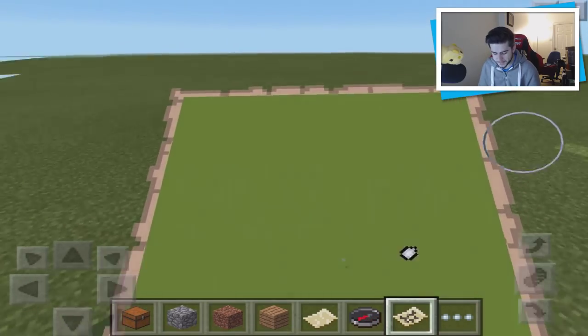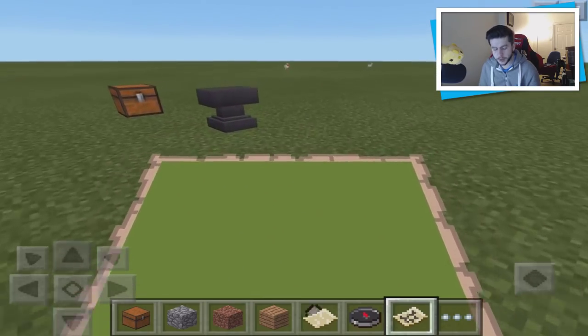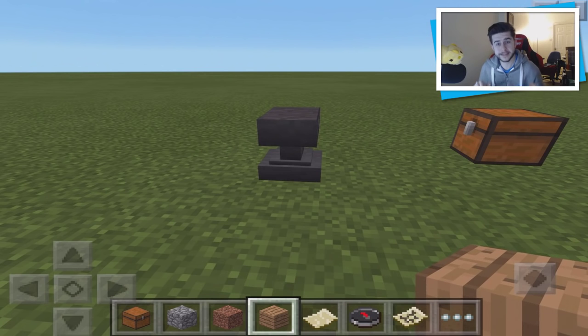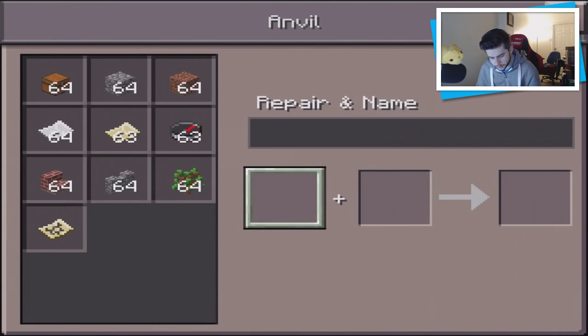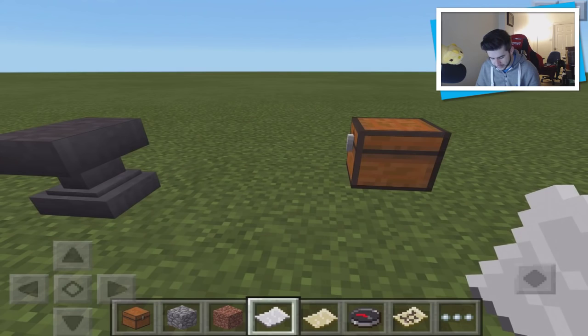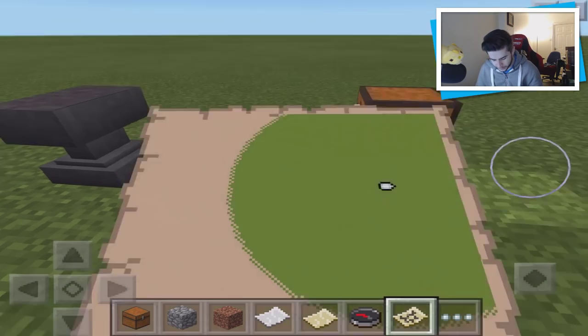If you want to make your map even bigger — and remember, manual crafting is coming to Pocket Edition — grab eight pieces of paper, put your map in the anvil, then add the eight pieces of paper. This will make the map bigger. I'll focus more on that in an in-depth video later.